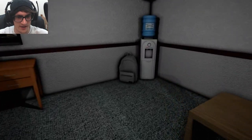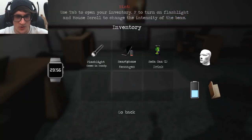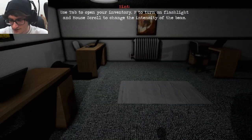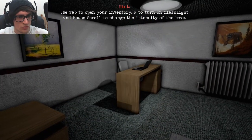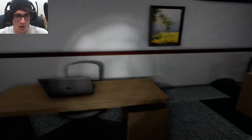Did that just — yeah, it's glowing. Tab to open inventory. So this is what the inventory looks like. The battery is okay. Smartphone messages — I have none. So that's the intensity beam difference. I don't know if it's too much of a difference. I'm going to keep it low.